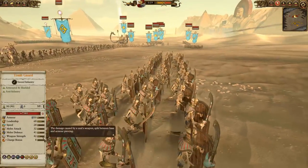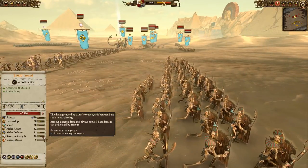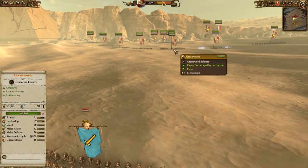If we look at the Tomb Guard here, they have 42 weapon strength, which is really good. Against Spearmen with shields or flagellants they're going to do a ton of damage. But against Great Swords, their armor-piercing is so low that we're going to be pretty durable in the front line.